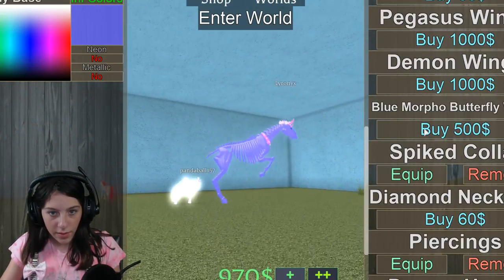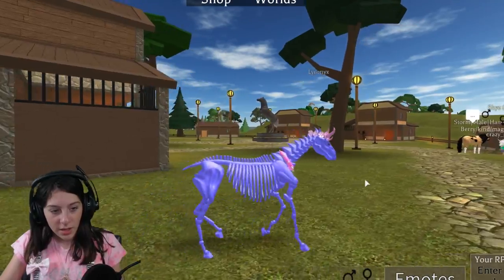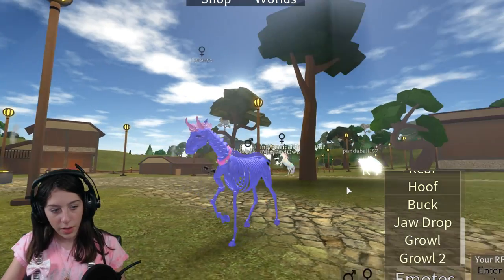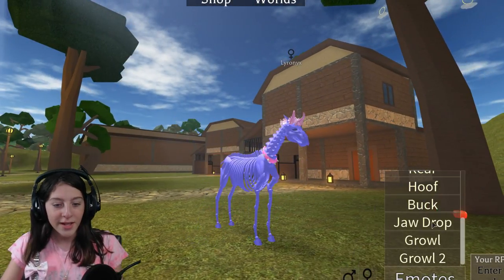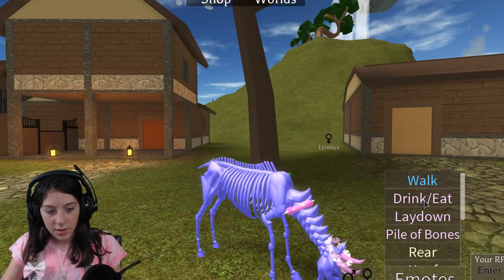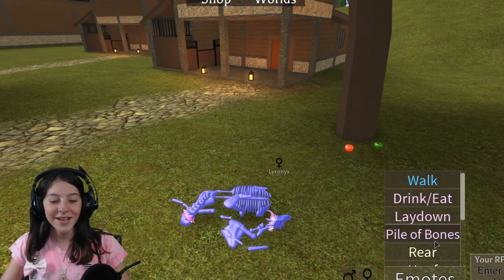Maybe we could buy wings but I'm not really feeling wings on a skeleton horse. So let's just enter the world. We are a little female. Let's check the emotes — a bunch of them always have something different. You got growl — like a dog, like a wolf! Oh my goodness! Drink looks pretty normal. Lay down — good horsey, pile of bones, play dead! Oh my goodness!